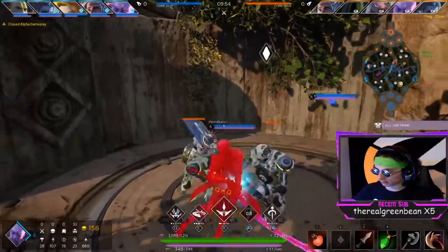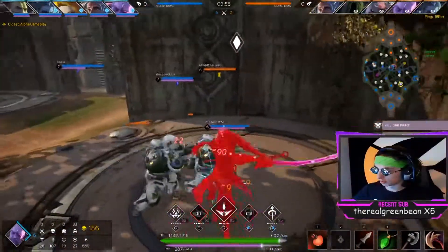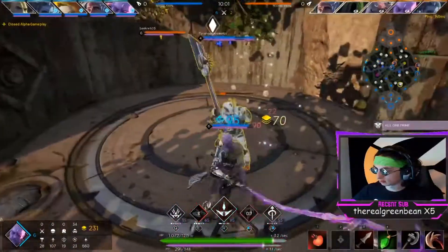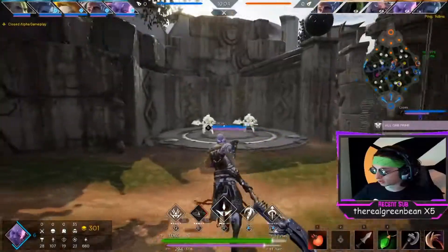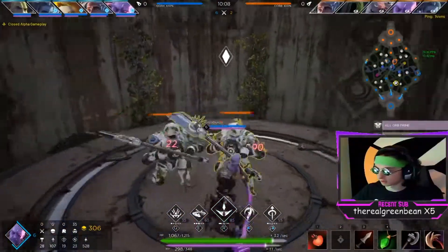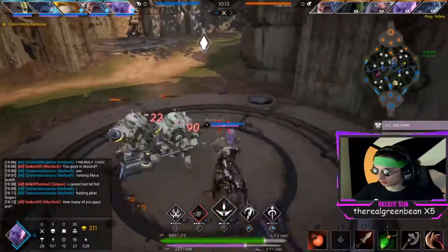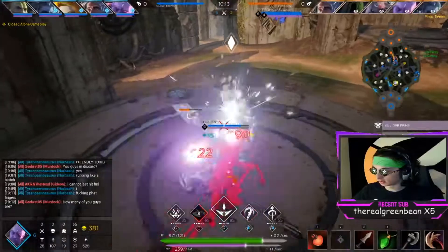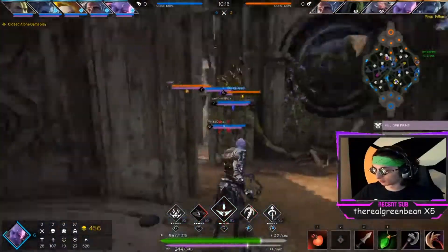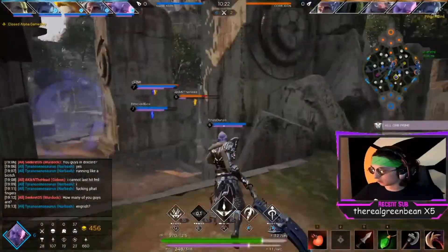Plus, every other defense item in this game also gives a ton of health. The main basic defense item gives like 600 health, another gives 450 or something. Health is ridiculously strong because it's on every defense item — if you built full defense you would easily have 5,000 health, and base health in this game isn't stupidly high.